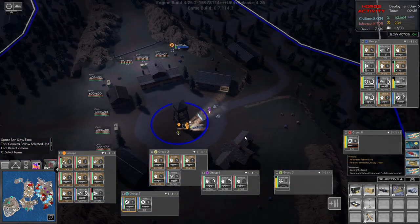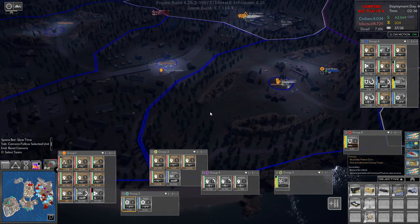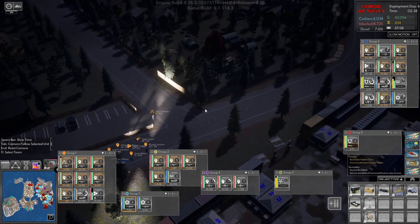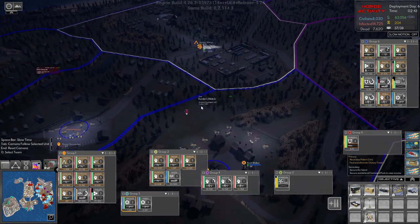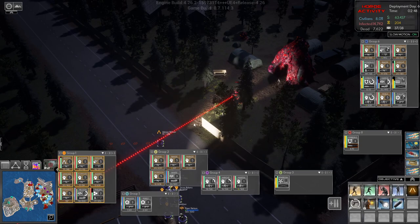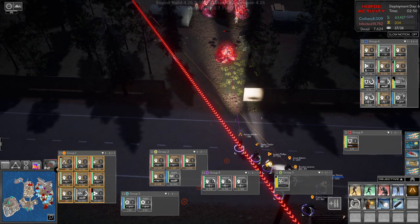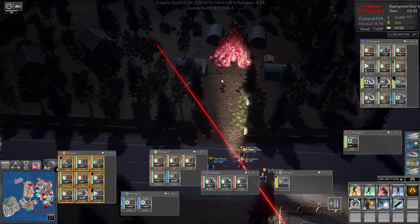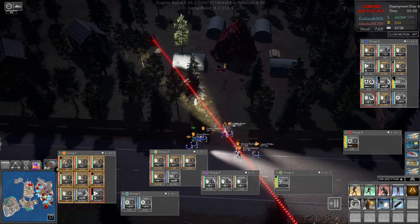We need to come down here and set up some defenses. Generator, generator — there, okay. Let's see what we can do. There's a chopper down here — I don't know why we hear this chopper down here all the time, or is it a generator? It could be a generator. I want you to take that out.